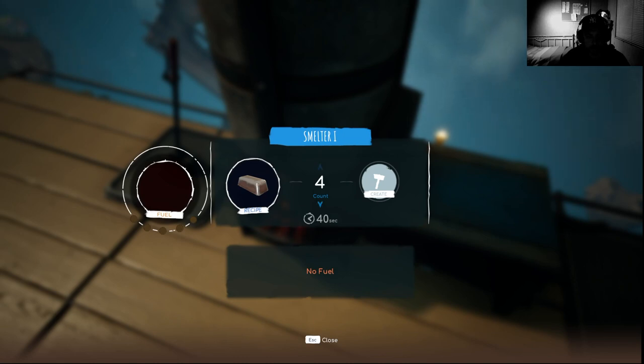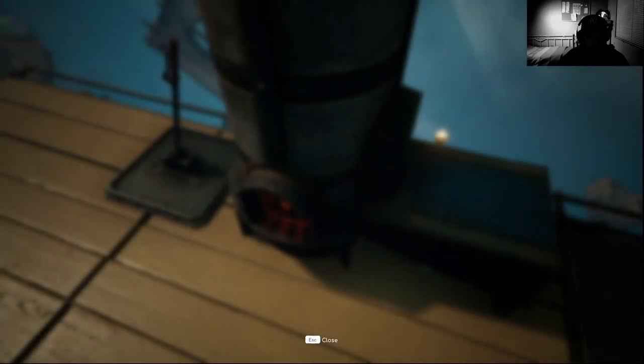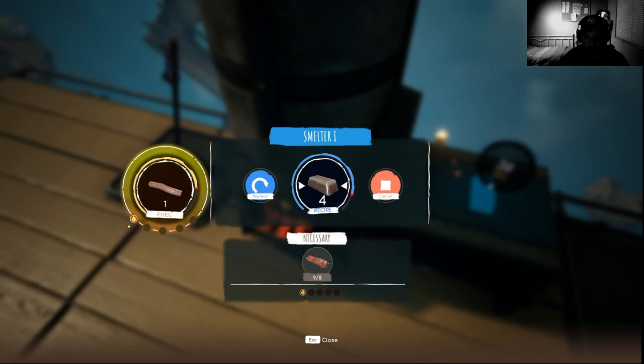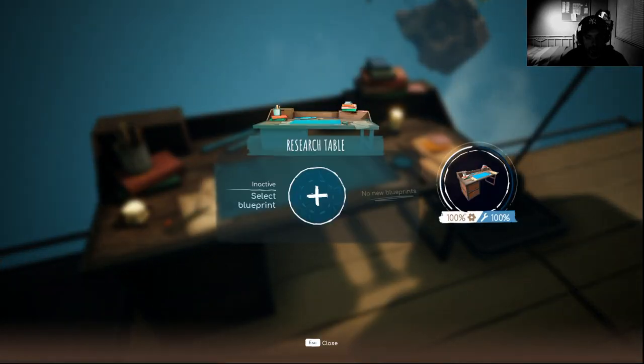How many do we need for fuel? Fat, food, sturdy food... charcoal! Charcoal — we can only put that. How many? Let's put two. Okay, but then create. Nice, now it's doing something. It's eating the wood a lot. Now we have the iron bar and now we can create something.